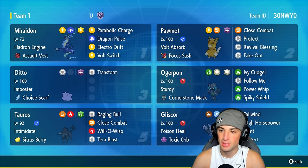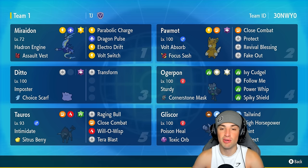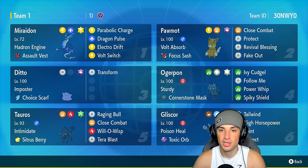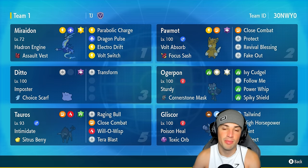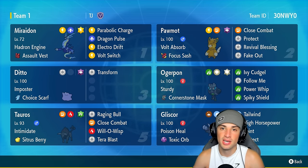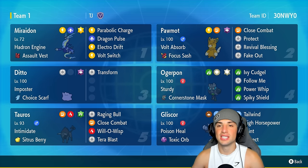Palmont is great for Fake Out and reviving teammates with Revival Blessing. Ogre Pon is a big-time physical attacker. Ditto is amazing with Choice Scarf — you can always transform into other restricted Pokemon. Say they have a Shadow Rider Calyrex; we can just transform right into that, outspeed it with the Choice Scarf. And we've got Tauros as our final Pokemon with Intimidate, one of the best abilities in all of Pokemon.